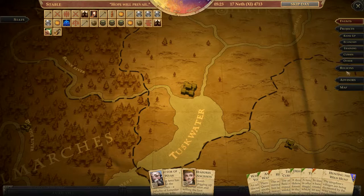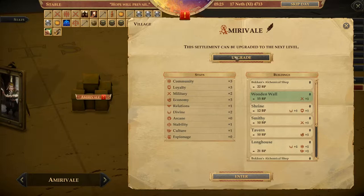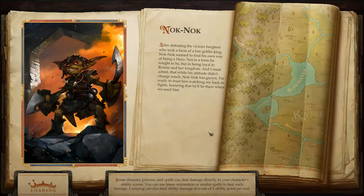Right, so we're going to do some stuff here. Let's look at the map. Let's check Amiri Vale — we could upgrade this to the next level. I think that's the one that we want to do, so upgrade that. And we can enter and do some buildings there as well.